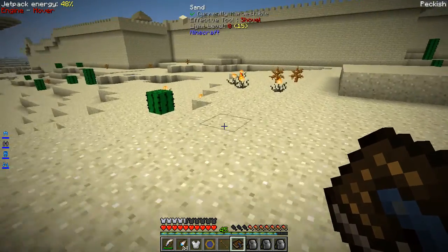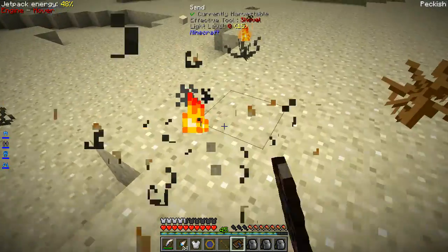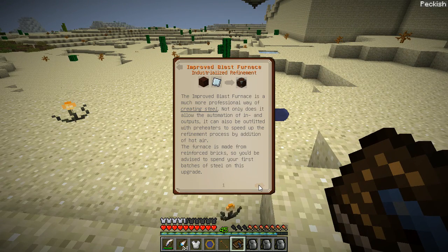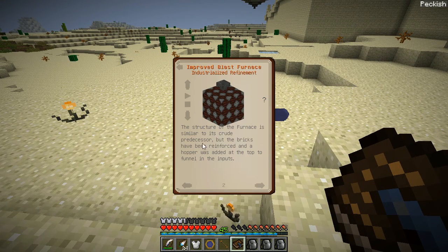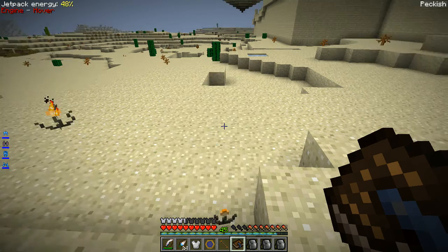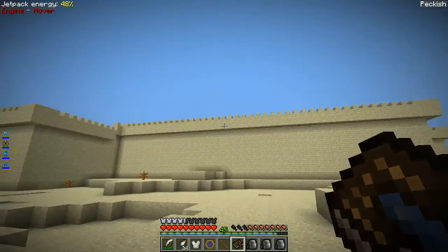We're going to need 27 of these cinder pearls, or 54 if we want to make the improved blast furnace. It looks like the improved blast furnace is a three-by-three structure, so I'm going to stick around here collecting some stuff and seeing what's in these villages.